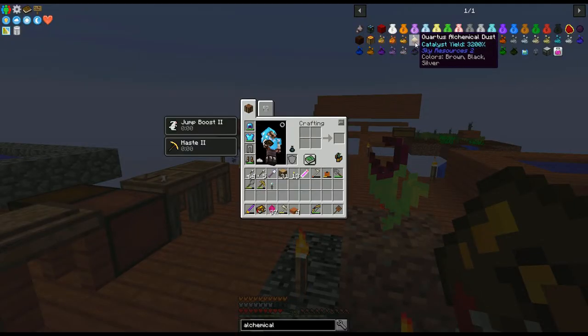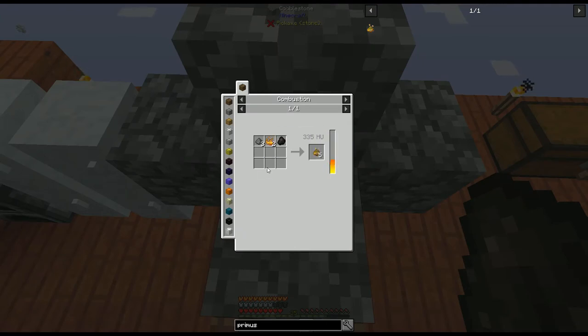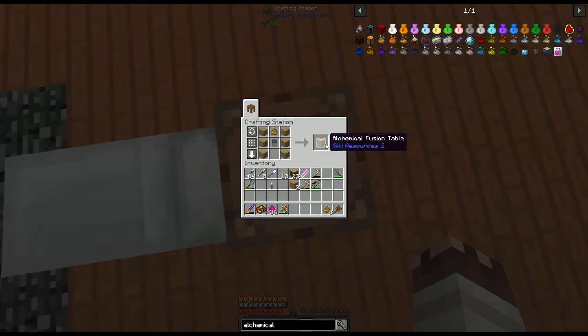Alchemical dust serves as the backbone of metal creation. Primus Alchemical Dust requires charcoal, 2 blaze powder, and 3 gunpowder. One stone alchemy component, one alchemical fusion table.